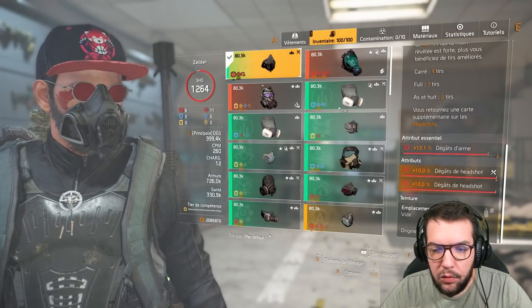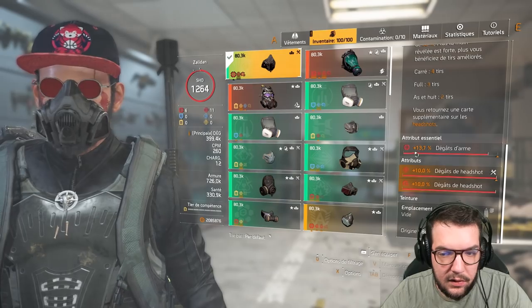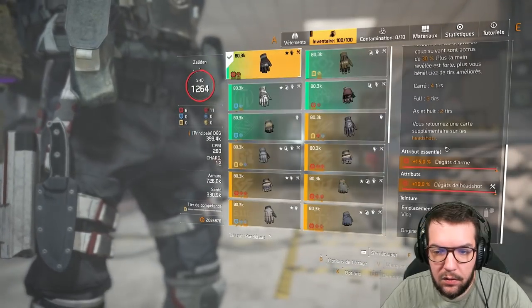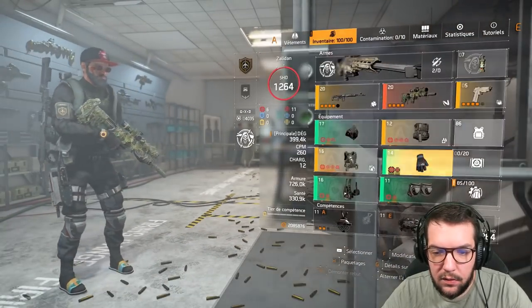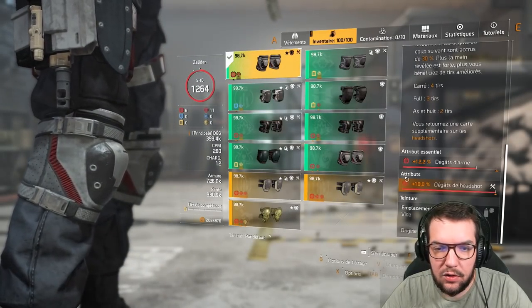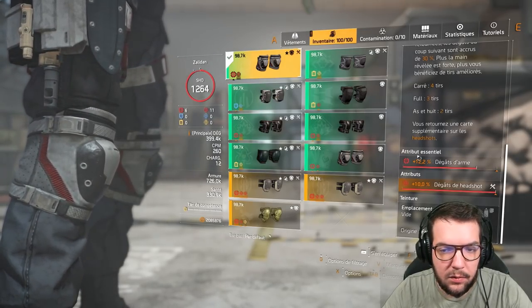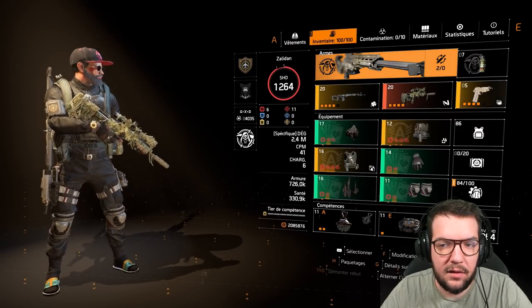Sur le masque : dégâts de headshot, dégâts de headshot en mod, et dégâts d'armes. Sur les gants : dégâts d'armes et dégâts de headshot. Sur le holster : dégâts d'armes et dégâts de headshot. Sur les genouillères : dégâts d'armes et dégâts de headshot. Il y a quand même une marge d'amélioration en ce qui concerne mes dégâts d'armes sur la totalité du set.